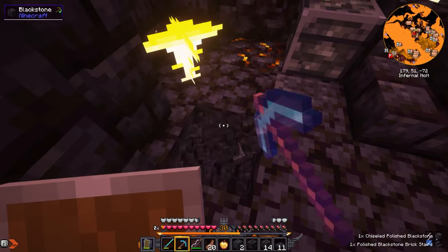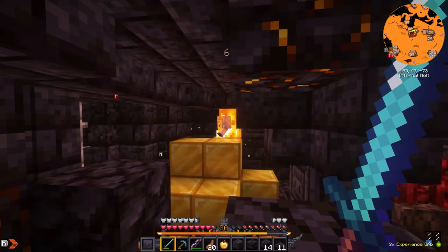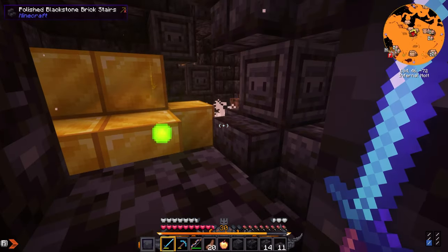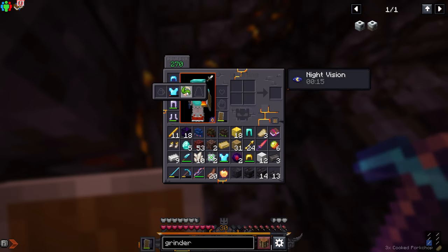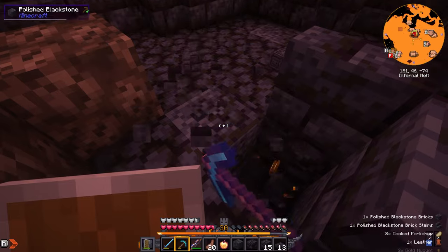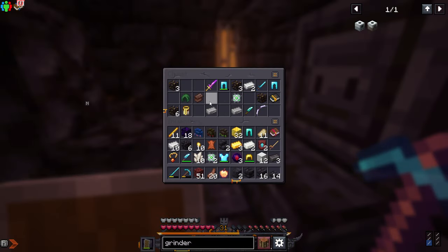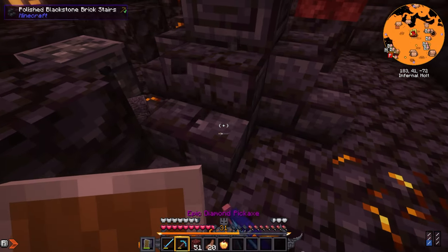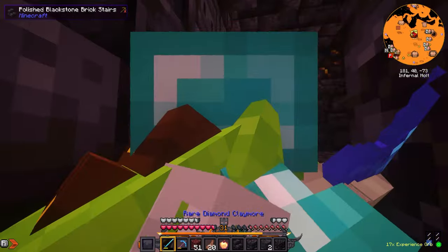Let's search the next chest — netherite ingots, more upgrades. And in here: more ancient debris, another cursed eye, a royal longbow — the drawback is pretty trash. Maybe there's some way I could make it faster for fighting the Night Lich. There are hoglins down here. More netherite, netherite topaz ingots with extra fire damage — I'd have to replace my scarf though. There's still more of this place.